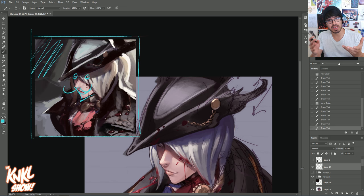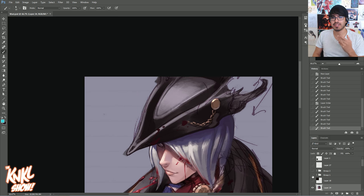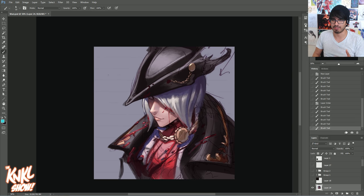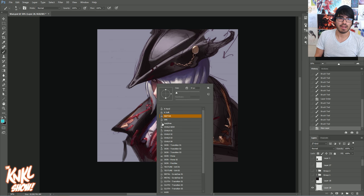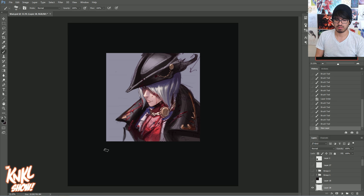We call that a color comp. And that was the major problem I was having with this piece — the colors just weren't feeling right. I wasn't getting the same feeling across. So I went in with my chalk brush, made sure I was zoomed out, and said: okay, let's try this again.